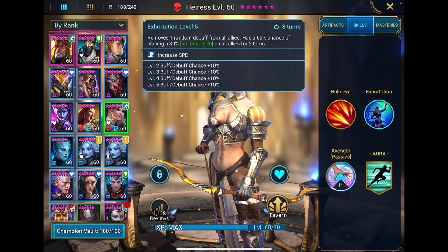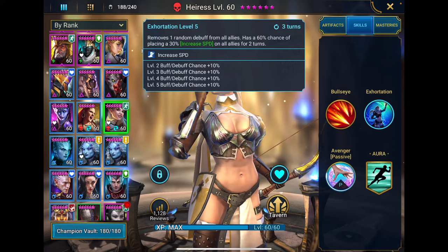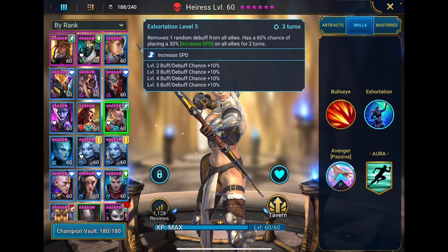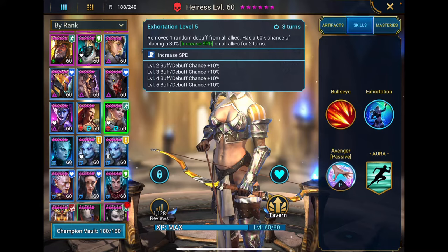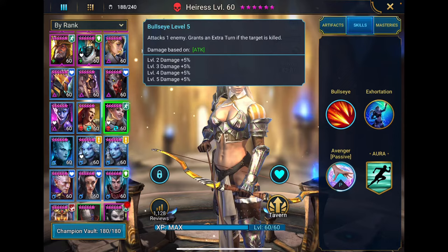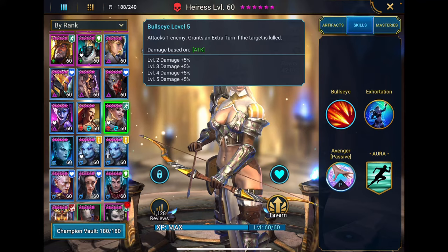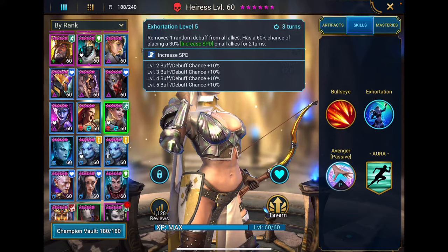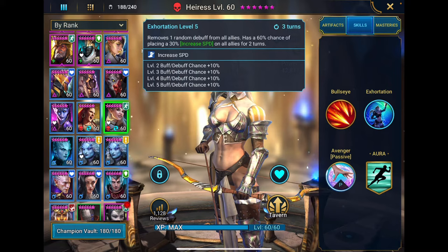Her A3 is Exhortation, on a three turn cooldown. It removes one random debuff from all allies and has a 60% chance of placing a 30% increased speed buff on allies for two turns — that books up to 100%. What's nice is the synergy: she opens with her A3 to make the team go faster including herself, and if she kills someone with her A1 she gets an extra turn. That reduces the cooldown on her A3, which is a very powerful thing.